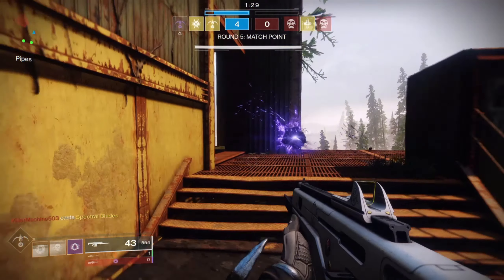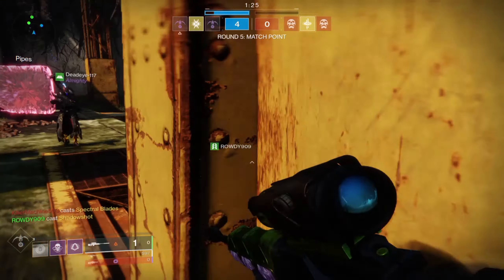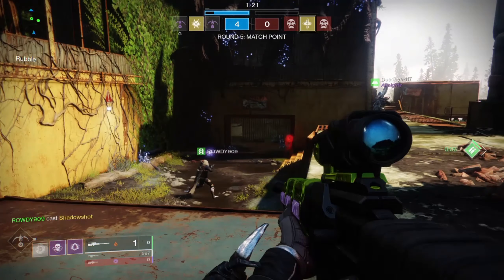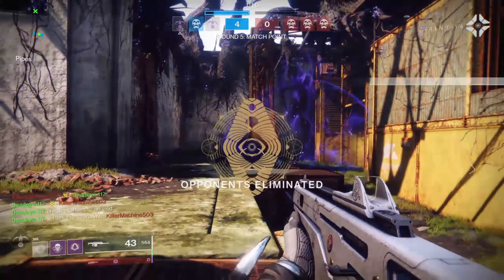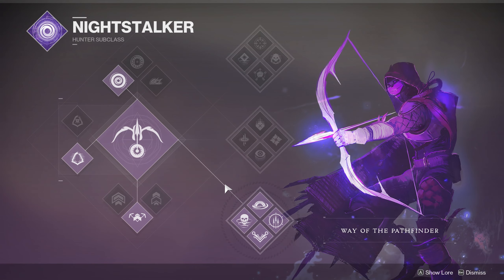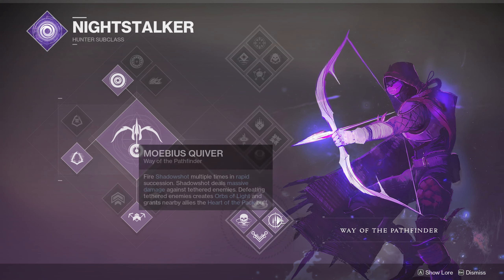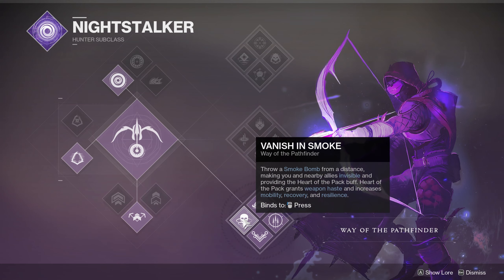For those looking to take this loadout even further, I do recommend a specific subclass. You can use any void subclass, but if you really want the most synergy between the exotics and the subclass, you might want to go with bottom tree Night Stalker. The reason is how well the subclass and the exotic mold together — you can see the bottom tree perks on screen. I go over all of this in my max ability build video, so check that out.